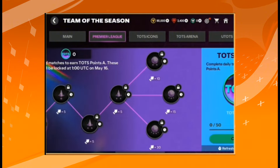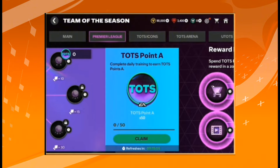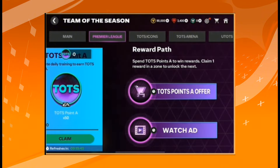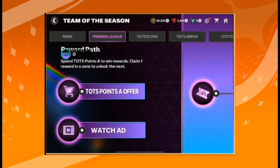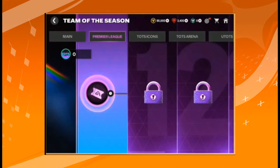You have to claim 50 Team of the Season points on daily basis, and you can watch ads daily as well. After earning these points, you also have to claim the path reward. The path reward is a bit different compared to other rewards — it is locked, and to unlock it you have to claim the previous node first, as you can see on screen.